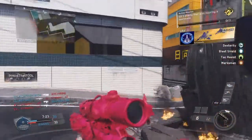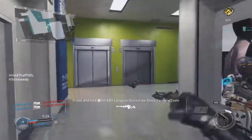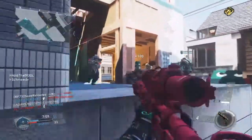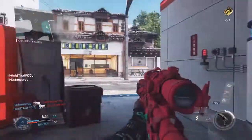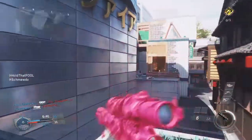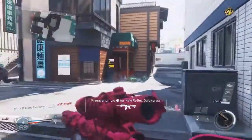It's really good for reload cancelling — you guys have probably seen me use this gun and get clips with it. It does remind me of the Intervention just a little bit. The Intervention is the TF141, which is the classic gun, and they also have a two-shot sniper that shoots two bullets at once — it's like an upgraded version of the Intervention.